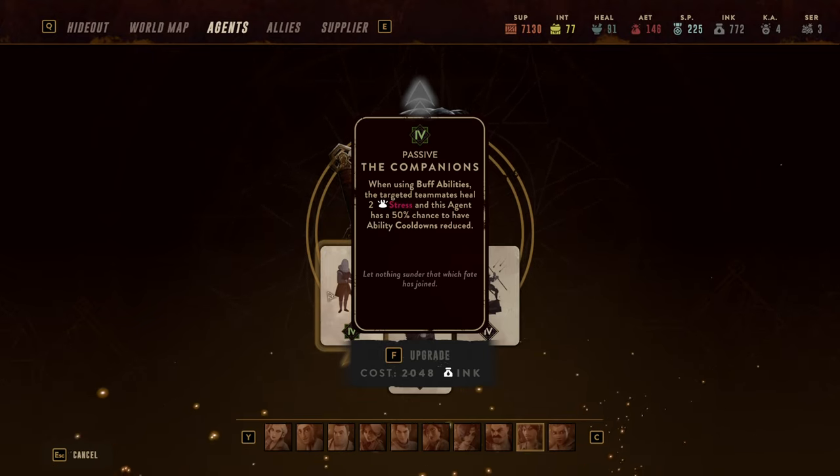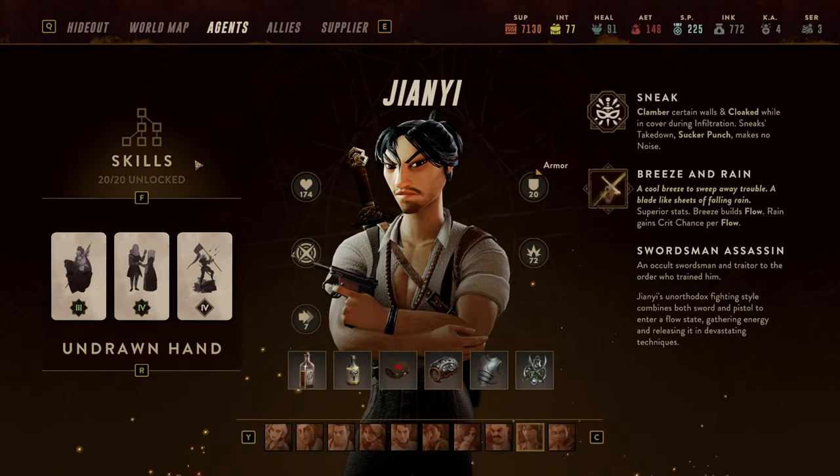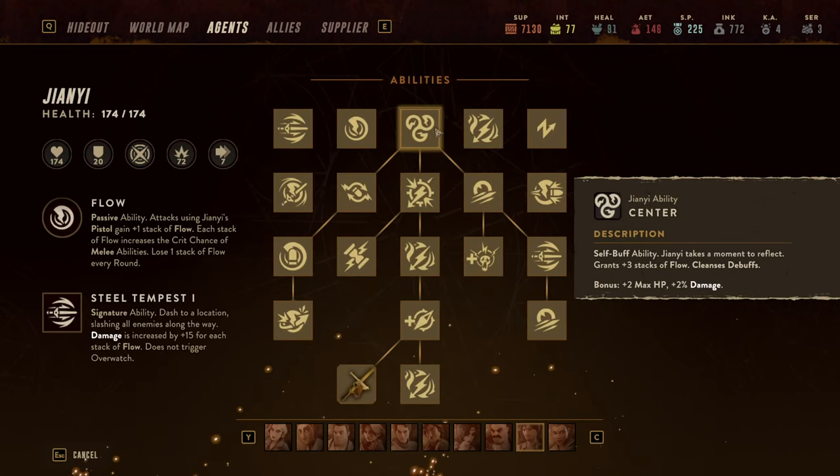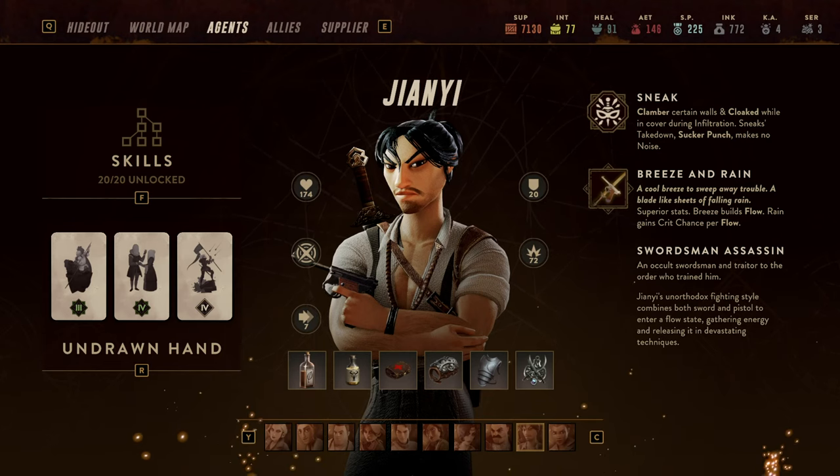As a passive ability I'm also using Companions: when using a buff ability he reduces stress from teammates and has a chance to reduce ability cooldowns. That is important because it will reduce his own cooldowns, and since Herald, Evade, and Self-Centra all count as buffs, that in itself is quite strong. I wanted to build a Gianni who's not just focused on damage, but who synergizes nicely — creates a lot of damage, creates a lot of AP, but also has great armor, great maneuverability, buffing potential for the group, ability to generate more AP, and ability to reduce cooldowns.